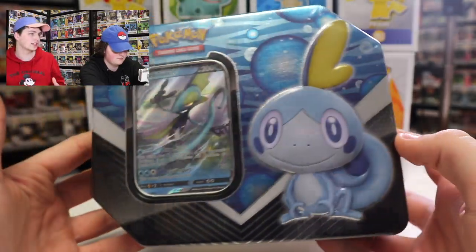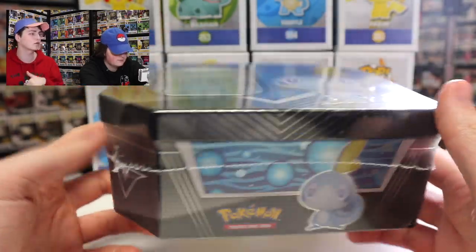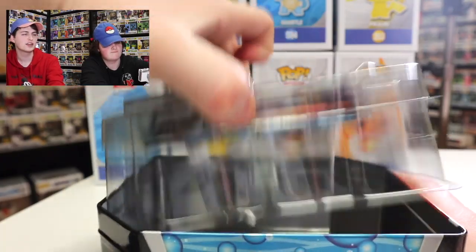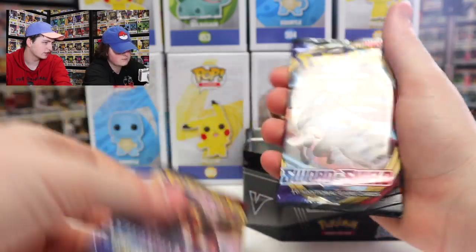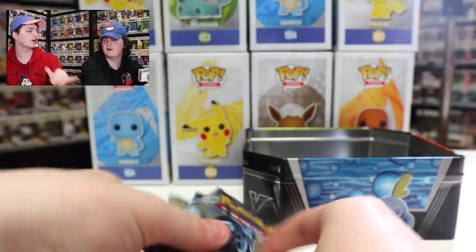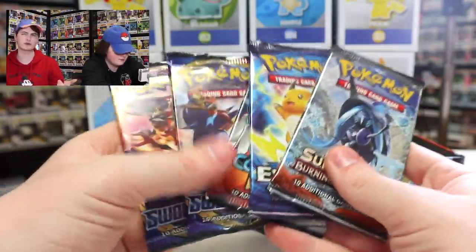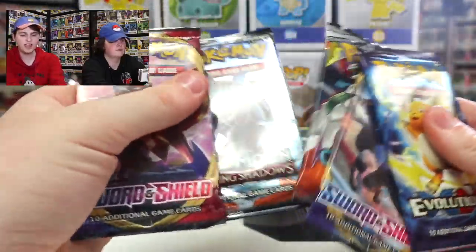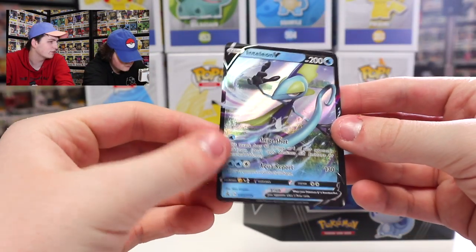Okay, so we opened up the other two on the channel recently — it was Grookey and then Scorbunny. So we're going to be opening up Sobble today. Super excited — you can already see the Inteleon V promo card. Also, before we continue, let's show off the Inteleon card — really nice. So now we have the full highest evolution for all three Sword and Shield starters as promo cards, plus the code card.